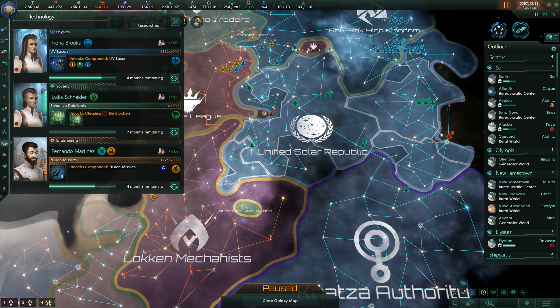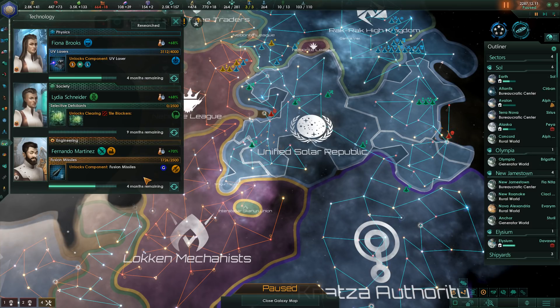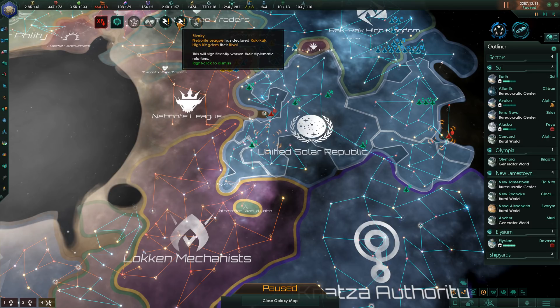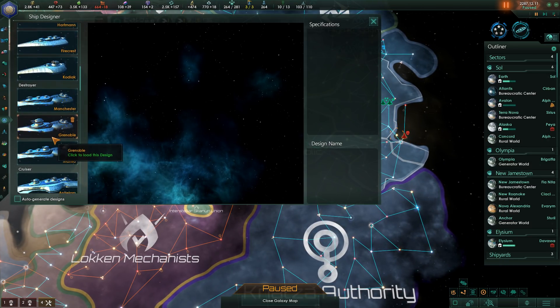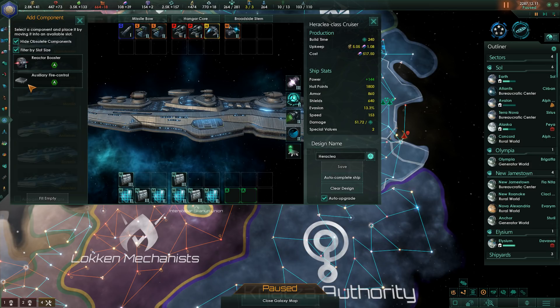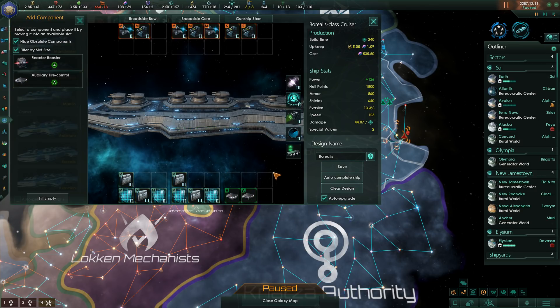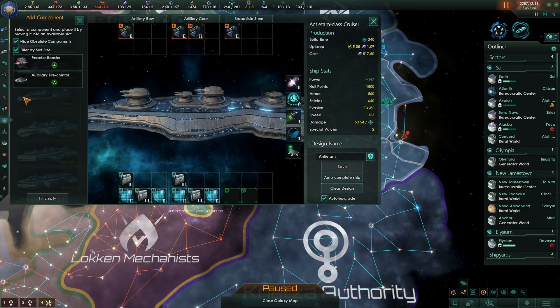Research-wise, we are four months away from UV lasers, nine months away from dense jungles, and four months away from fusion missiles being done. I did fix those cruisers. Although we don't have anything in our accessory slots yet, and that needs to change. What we could do is plug in auxiliary fire controls, which improve chance to hit. Eventually we'll have different systems plugged in, but we have the power for these at the moment.